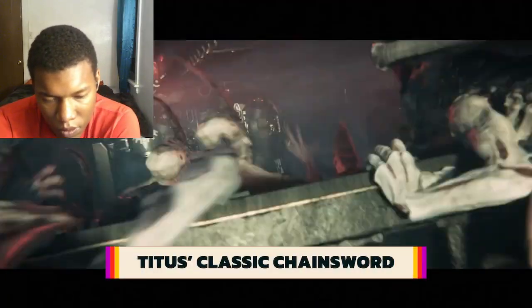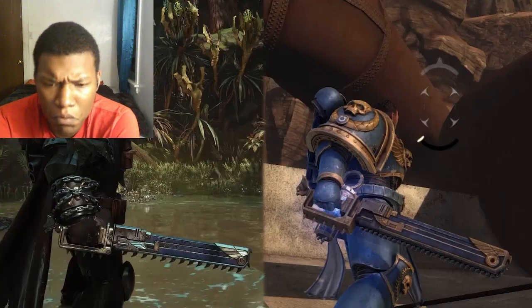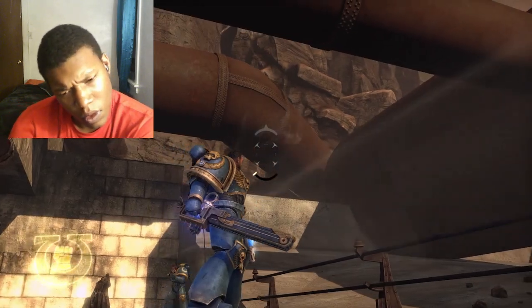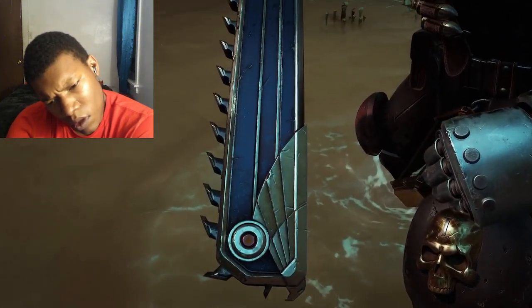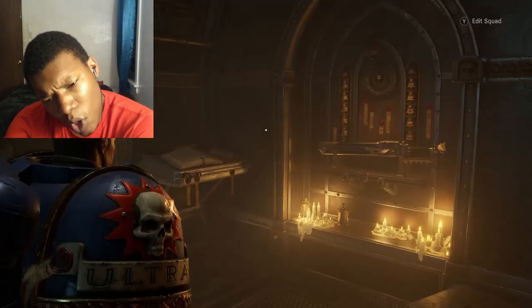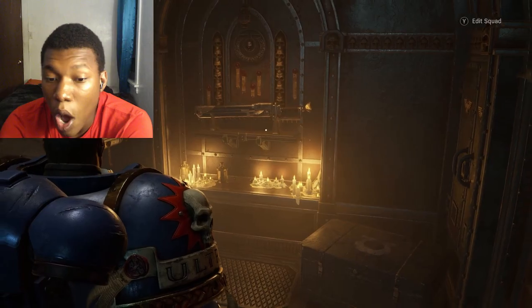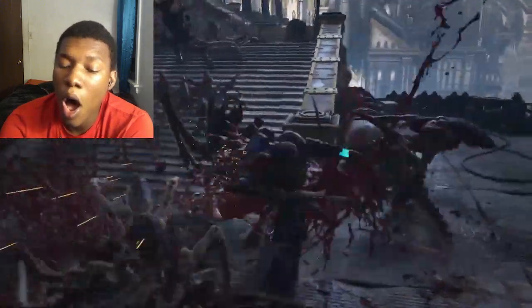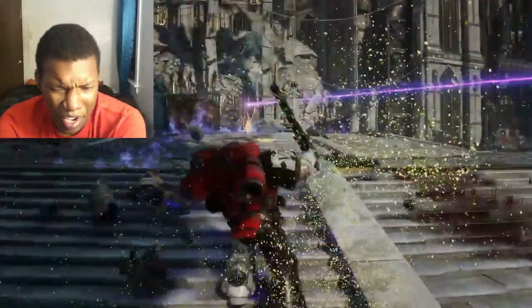The first thing I noticed is that the sword wielded by our Death Watch Black Shield Titus is actually his chainsword from the original game. You can see them side by side here, but at the very least it's either the same model — unlikely given how unique it is — or some of his gear was kept stored away while he was in stasis. When returning to the Battle Barge later in the game, you can actually see the chainsword mounted in his quarters, and you can see that it is a little smaller than the other chainswords throughout the game, the new ones being more suited for the stature of a Primaris.